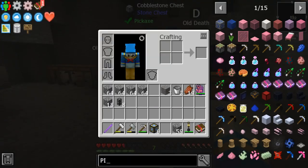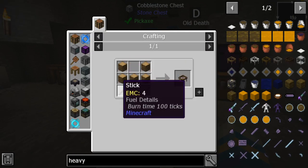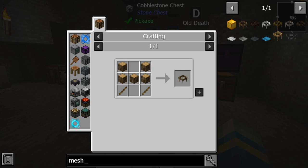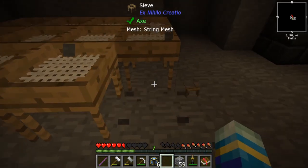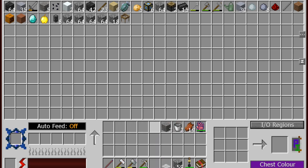Let's look up that recipe. And there it is right there — just wooden logs and some sticks. Let's see if we can get these back and get the mesh. Cool, cool, cool. All I have to do is craft some trees. Put the rest of this stuff in here. I would like this to be animated just in case some stuff looks too crazy.